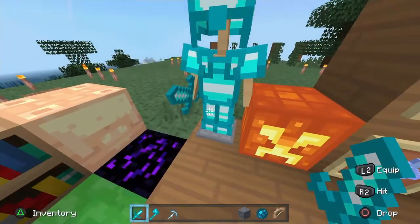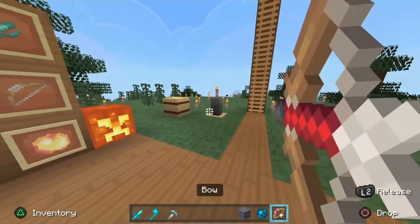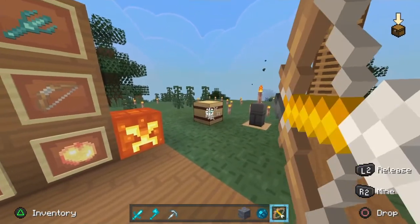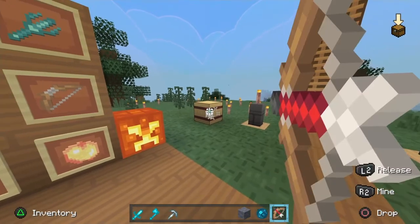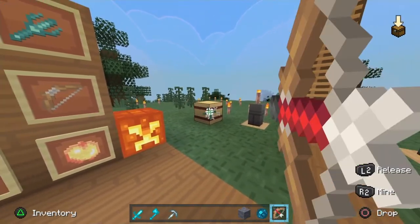I think the armor looks pretty clean honestly. The bow has a charge-up feature — as you can see when the arrow turns green, it's ready to fire, it's at full power. Very useful.